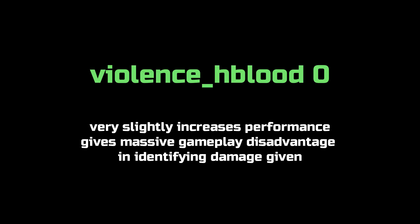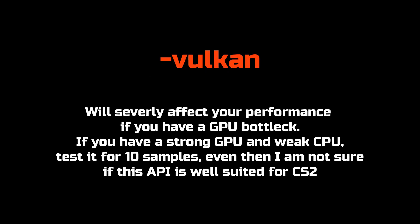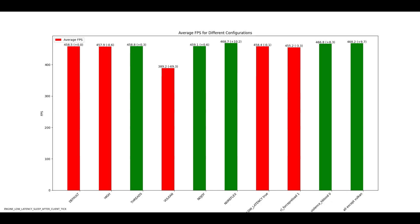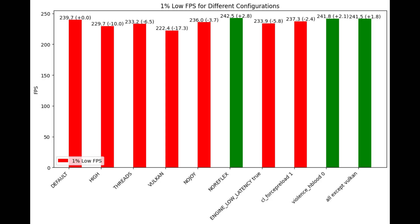Violence edge blood zero will increase performance by two or three frames but gives a massive in-game disadvantage since you want to see blood. No reflex is beneficial for frames and is the only launch option I personally would run. When it comes to minus Vulkan, it's the most negatively performing option, but if you have a strong GPU and a weak CPU it may be worth trying — let me know your results. Overall, none of these launch options are really helping except minus no reflex.